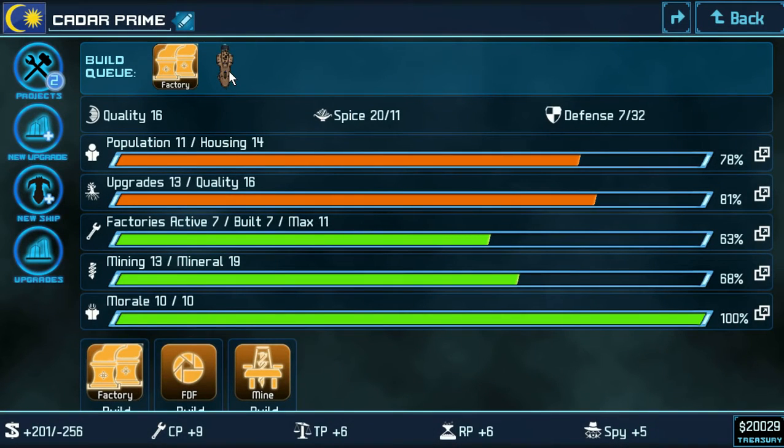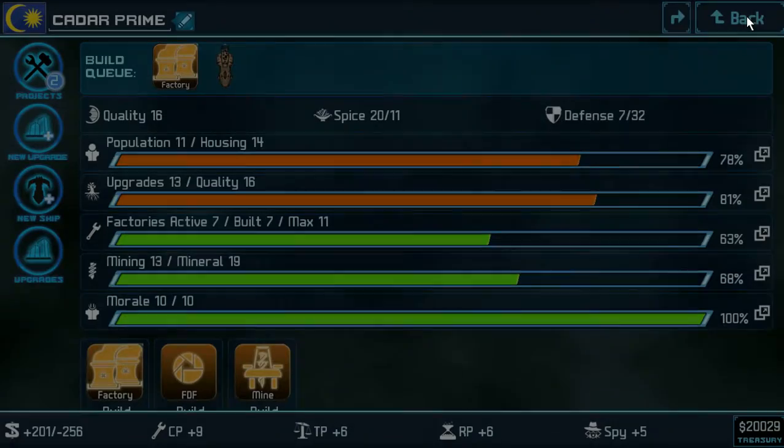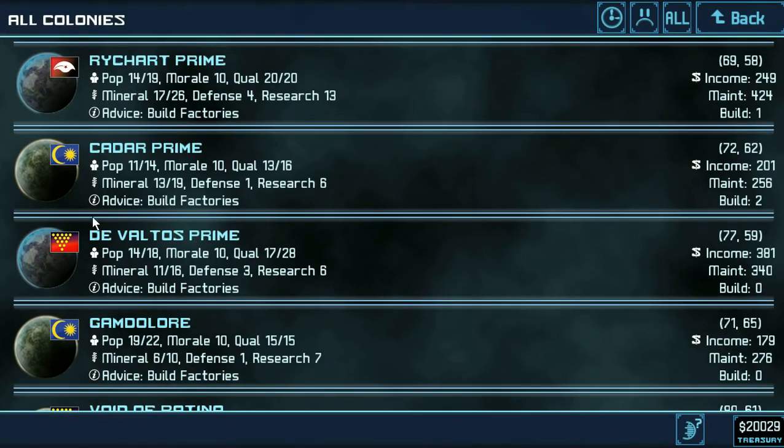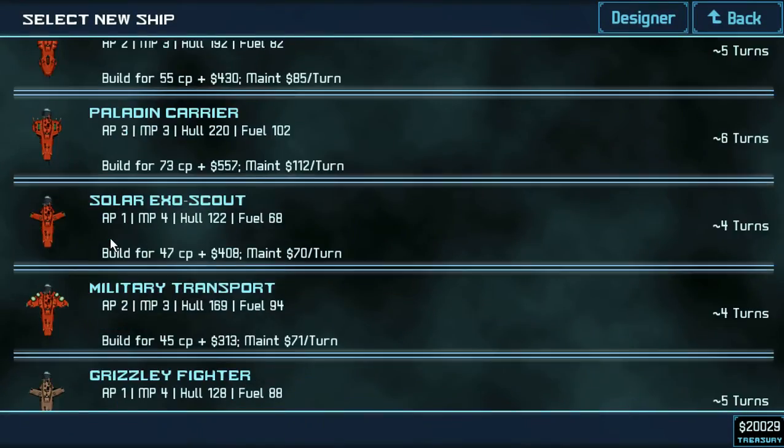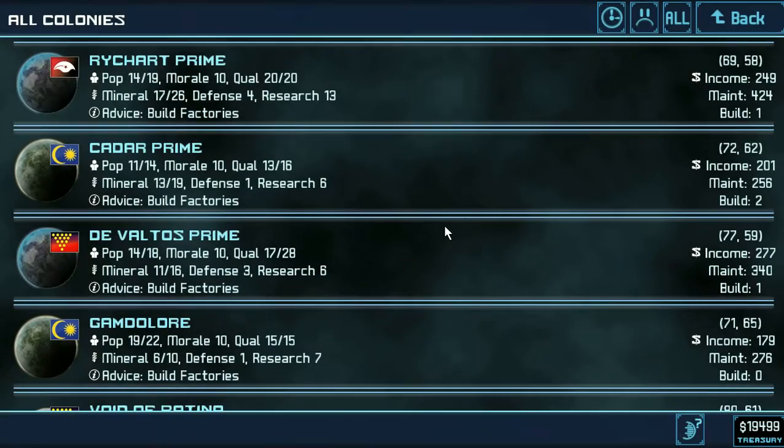So I'm going to buy one of them — hell, I might buy two. Make two torpedo ships — now that's an idea. But not here, because you're already doing that. Why not DeValtos? You're not doing anything. Start making us a strike cruiser. What are you doing with your time?